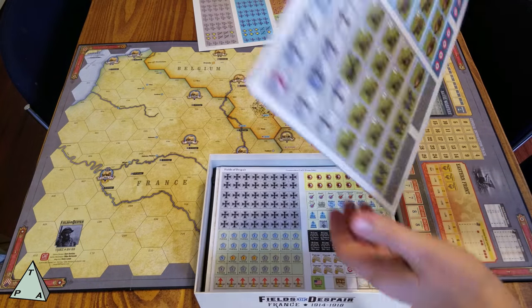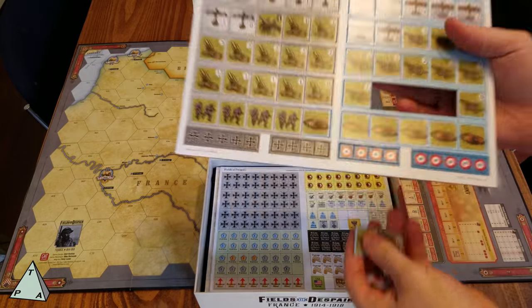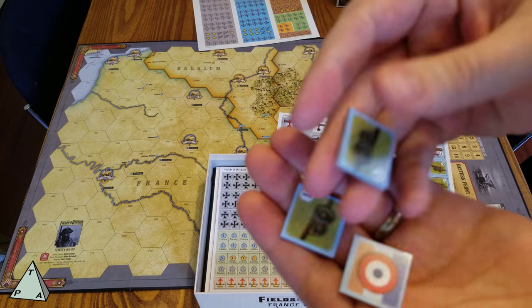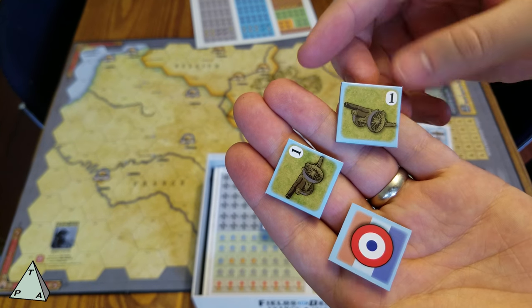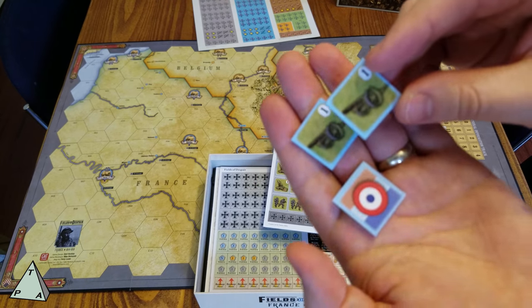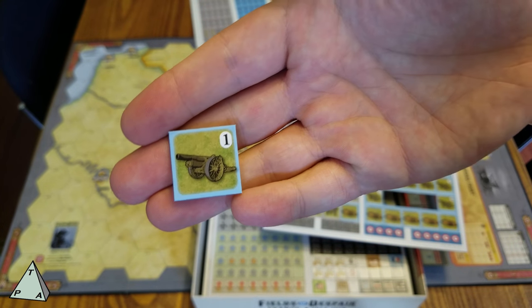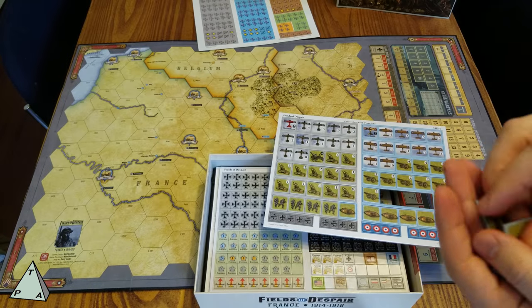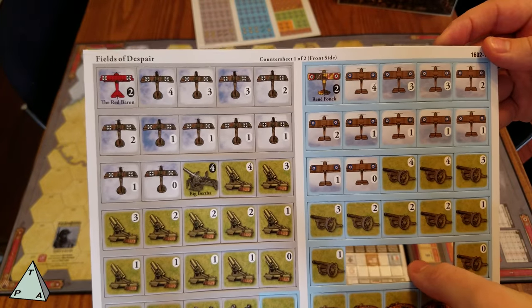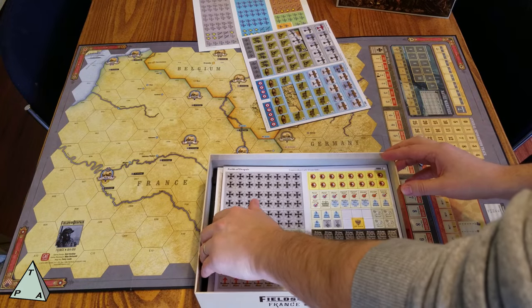We do have counters in this game — these are big. They pop out very, very easily; they almost just fell out. There's no perforations on them, so if you wanted to keep them intact you could, though I'll clip them anyway. You've got some artillery, different tokens, biplanes for scouting, and even the Red Baron — that's so cool. Those are mostly one-inch counters.